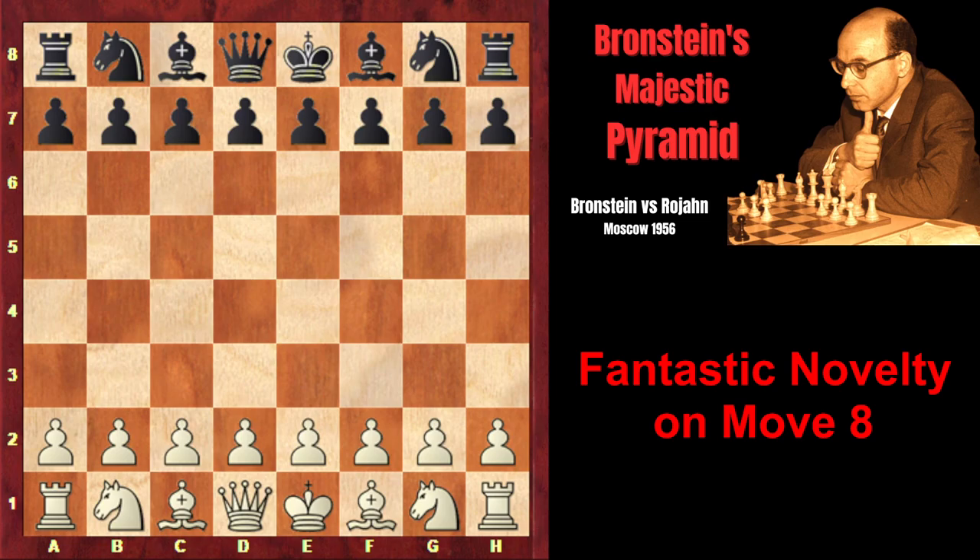For the sacrificed piece, Branshteyn retained all his pawns until move 32 and built a pawn pyramid that simply crushed his opponent's position.